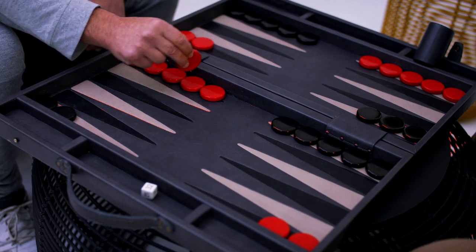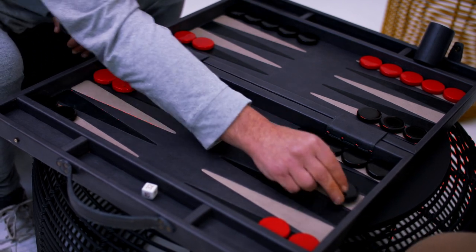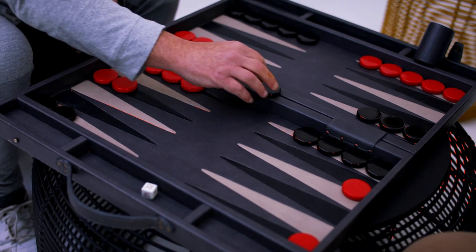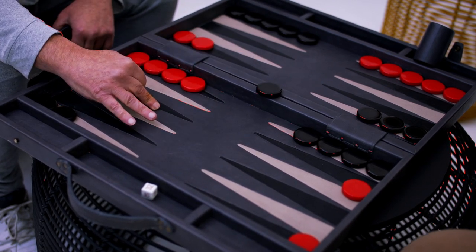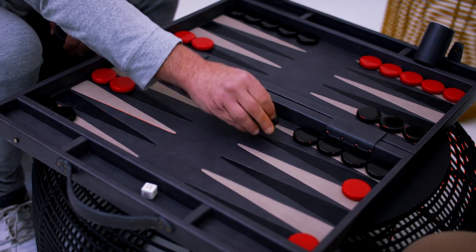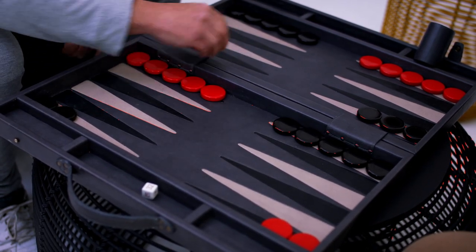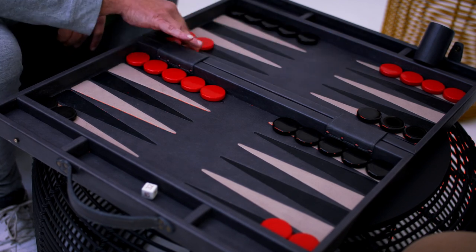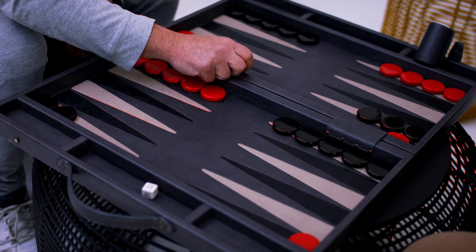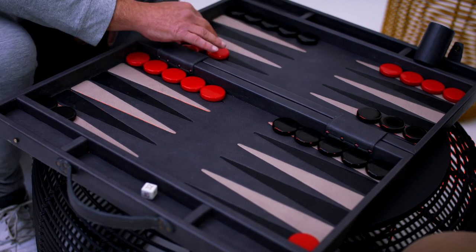Secondly, say I roll a four and a two - one, two, three, four and one, two - at any stage I hit you during the game. If you make a man vulnerable and I hit you, for the rest of the game while you're on the bar your sixes and your fours are going to be blocked. And the other reason is that the point serves as a safe landing spot for me when I'm coming around.